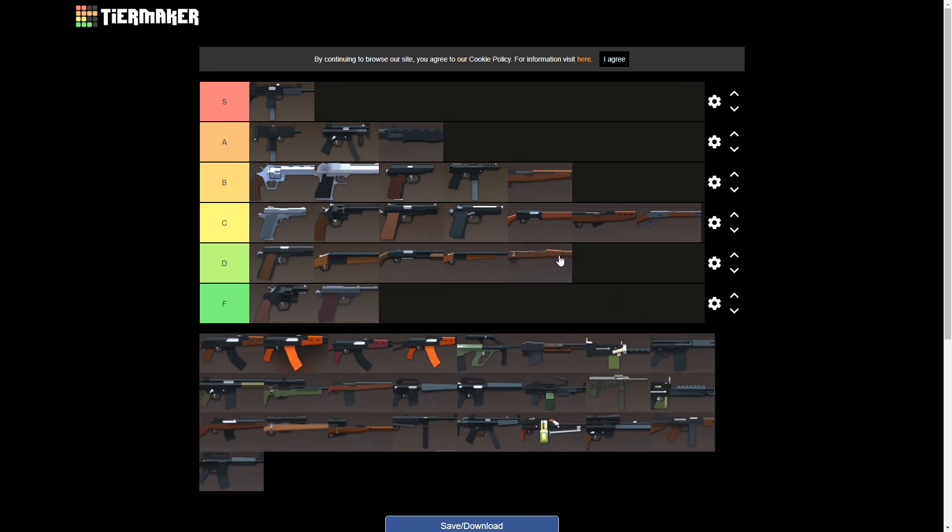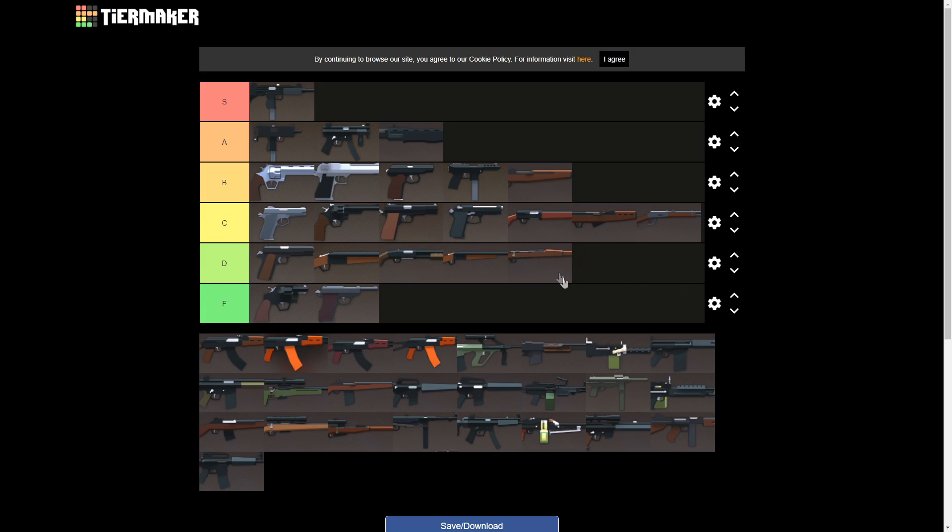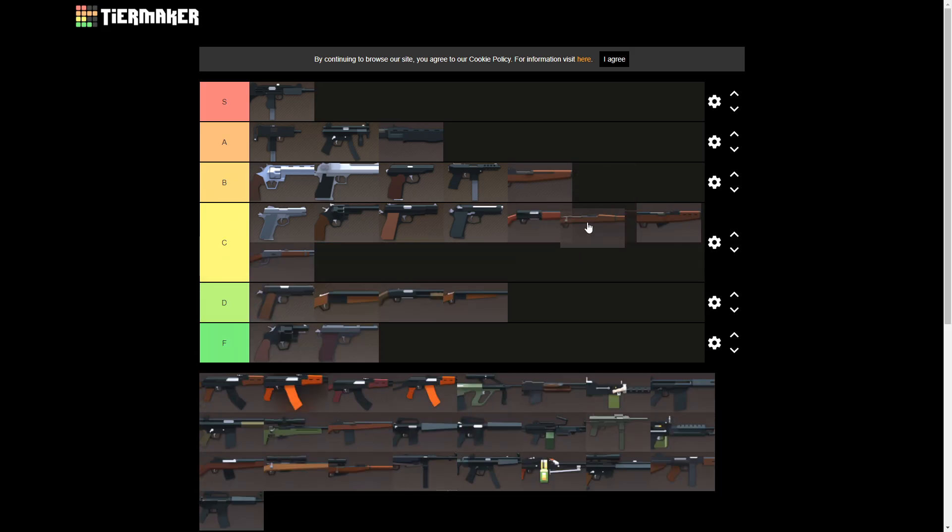Next to it, we'll put the Winchester also in C tier. The Winchester — it is what it is, it's not that great, nothing special. I don't think the Winchester's a bad gun, I just don't think it's anything special, so that's why it's pretty much a mid-tier gun. The Springfield — that thing is just garbage. It's almost F tier, but it's a rifle. Three-shot weapon, five shots in the mag, the range is okay, but the fire rate is so slow for how much damage it does. D tier.